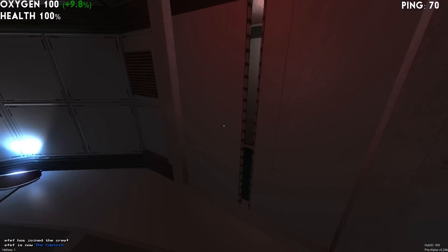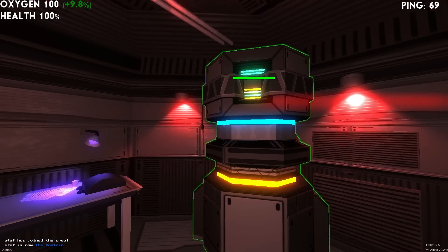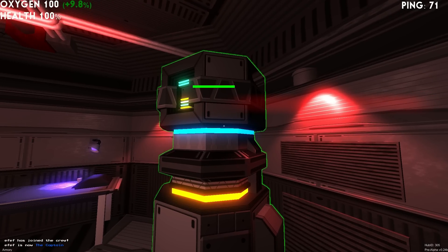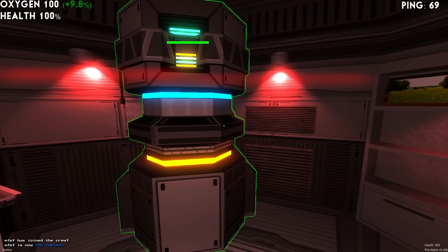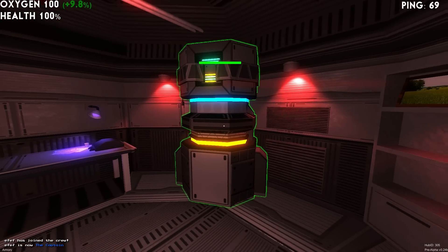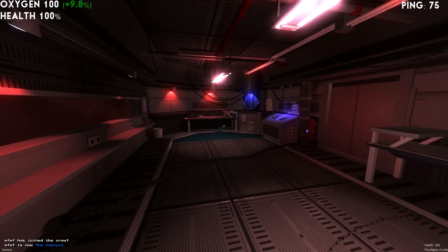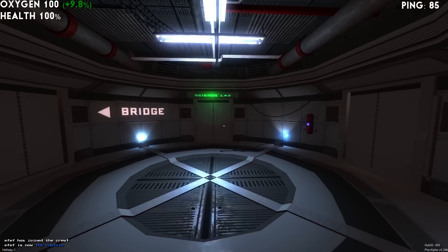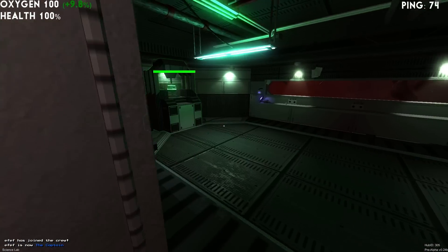I'll briefly show the systems in working condition. This is the weapon system — it will be in charge of targeting the enemy ship, powering up the turrets, and a bunch of other things we can hook together. It probably has something to do with nukes as well. If you go to the science lab, there is the ship's computer.